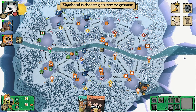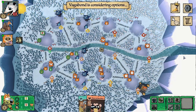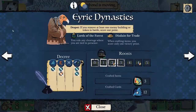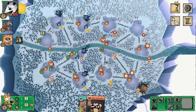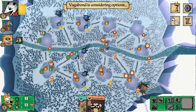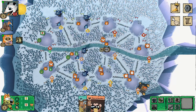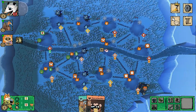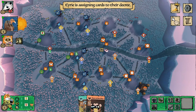The Vagabond aids the Marquise again — they're now at two friendship with the Marquise and one with me, and none with the Eerie yet. The Vagrant moves to the central ruin clearing and does a quest. I love to see Vagabonds doing quests — I just wish quests were a bit more viable as a full strategy, but mixing them in is always good.